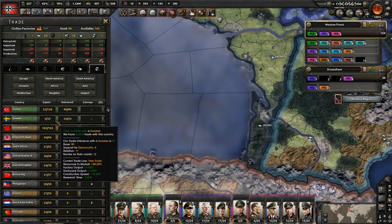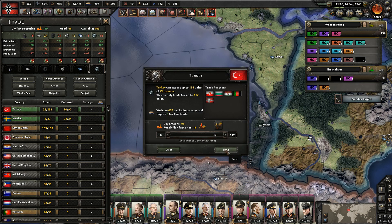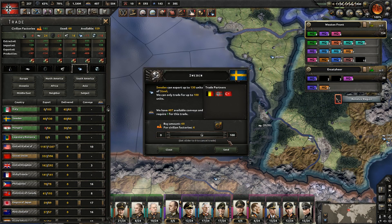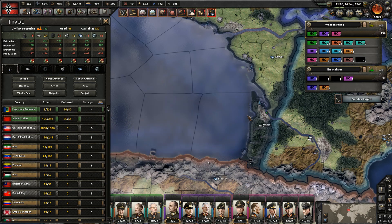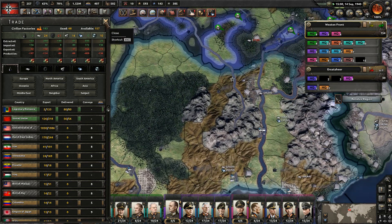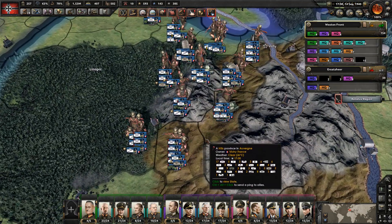We still need even more steel and chromium. Turkey - let's hit them up for that. And Sweden. And oil - we can get more from Romania.